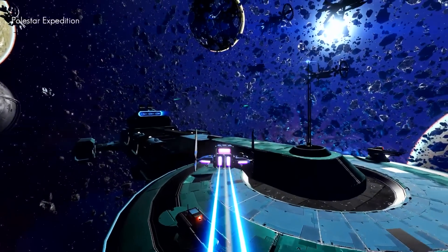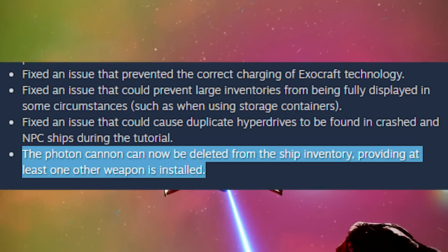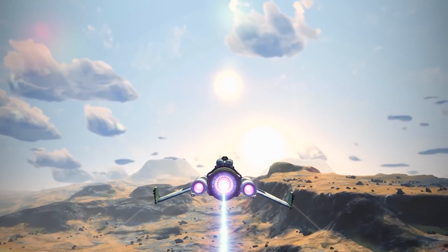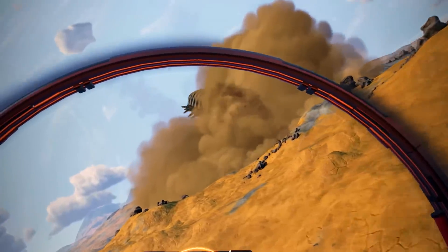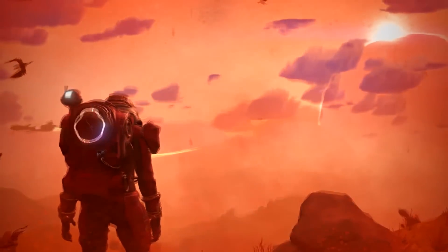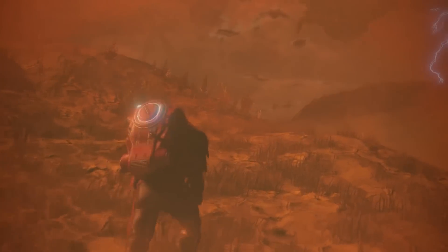The photon cannon can now be deleted from the ship inventory, providing at least one other weapon is installed. This is the best one — now we can get rid of that photon cannon. Before, it was locked in. Once installed, or if your ship came with a photon cannon, there was no way to get rid of it. Now, as long as you replace it with another weapon, you can take it out and throw it in the trash like it should be done.